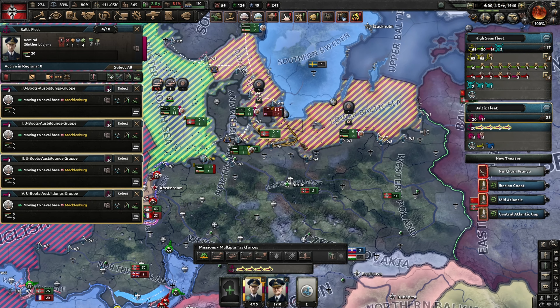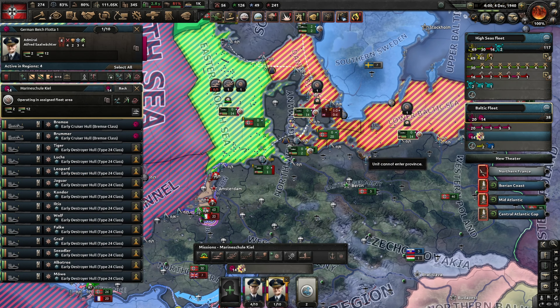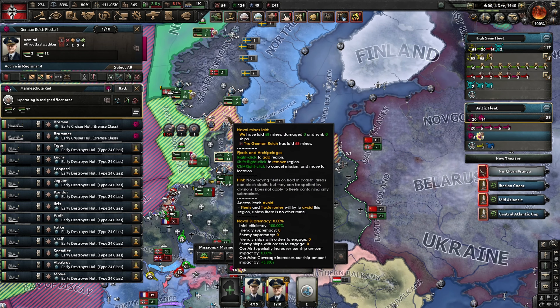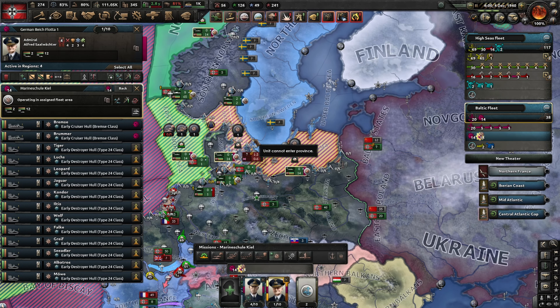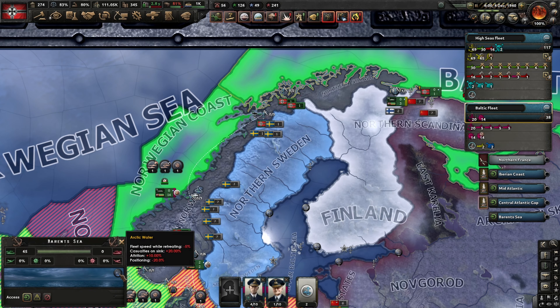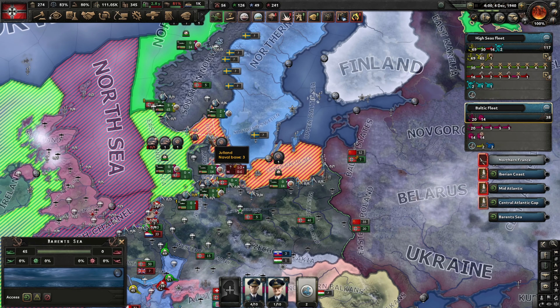We'll send them out later on; they're already heading to Mecklenburg. We do have our mine layer fleet. We've almost finished mining the Norwegian coast. We have finished mining the East and North Sea. We're also mining the Danish Straits and Lower Baltic. These are going to help us with naval invasion defense when we kick off Barbarossa. Mines aren't really very good up in the open oceans.